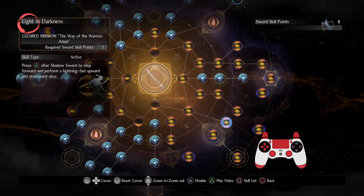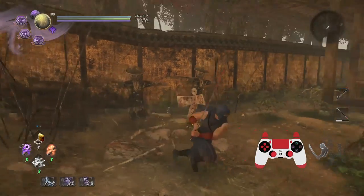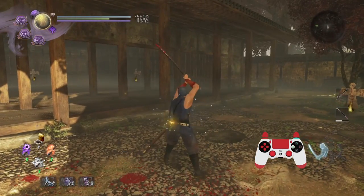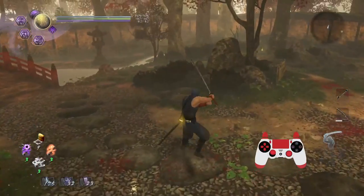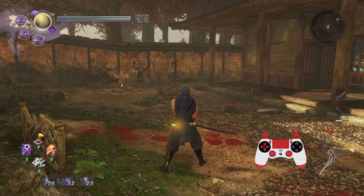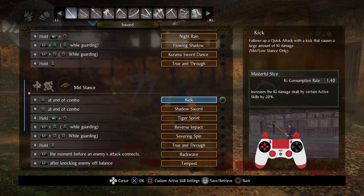It's definitely worthwhile, and the fact that you can use it in all three stances makes it so good because it gives you the incentive to actually use different stances for different purposes in terms of hitboxes. I would say the one I like the most might be the mid-stance strong version, but I do tend to use high stance strong if I really know I can get that animation time off. Try it out — I'm sure you'll like it. Shadow sword is really good in that regard.